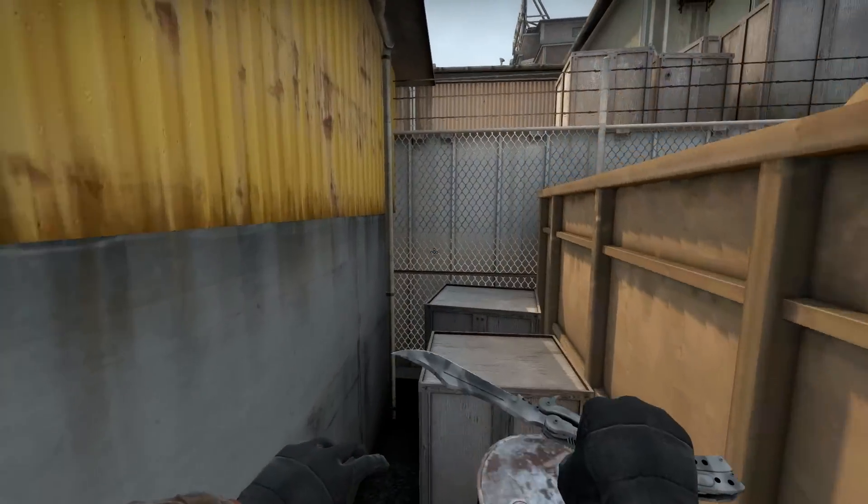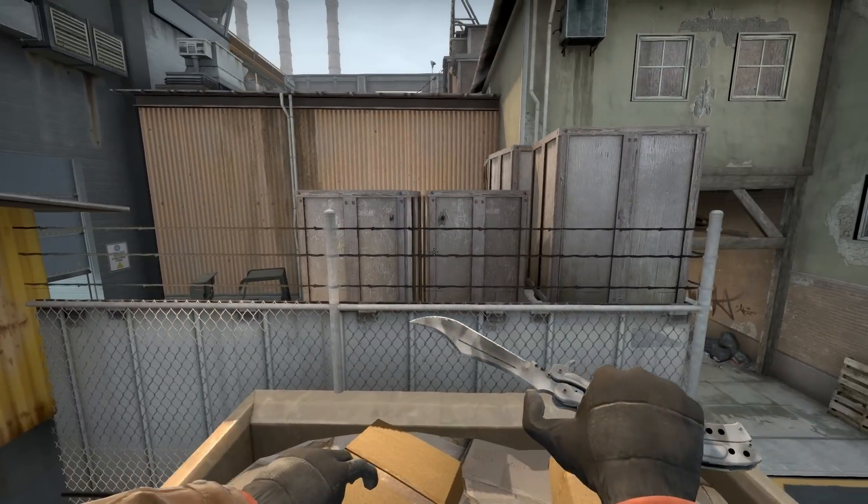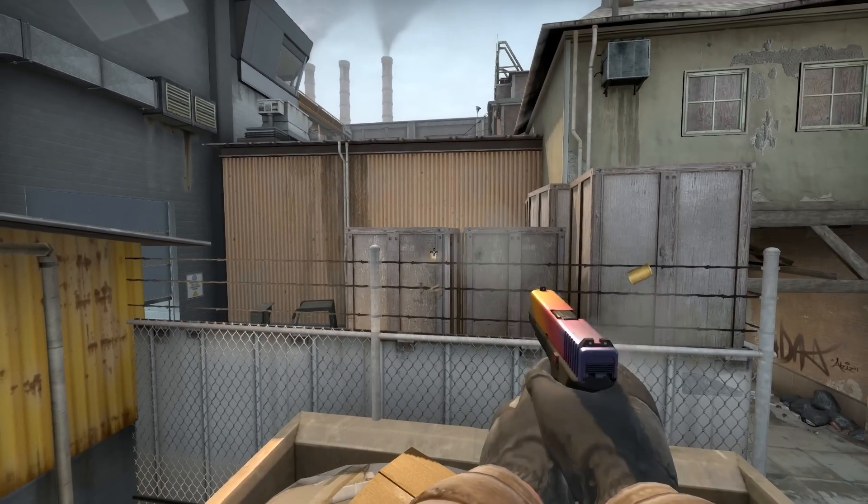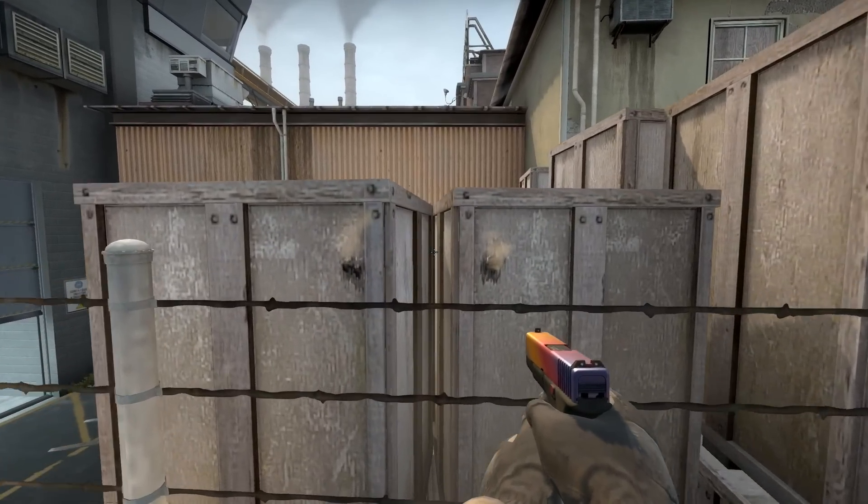For this smoke, you need to jump on the big dumpster near T spawn. Walk up to the fence towards bombsite A and position yourself right in between these two crates right here. You really need to make sure to be as centered as possible.